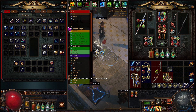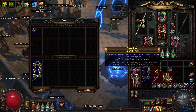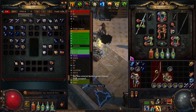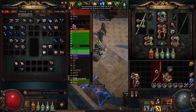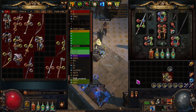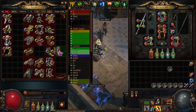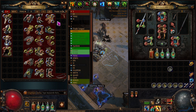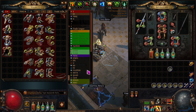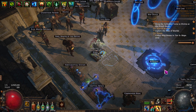We'll sell this off and ID this — maybe it's good. Intelligence — no. I could reroll that gem and try to find stuff. This tab is for weapons and body armor, and then this tab is how I sort my boots, my gloves, and helms. And then I have rings, amulets, and belts — that's how I do it. I've got 90 chaos in Solo Self-Found. Not bad.